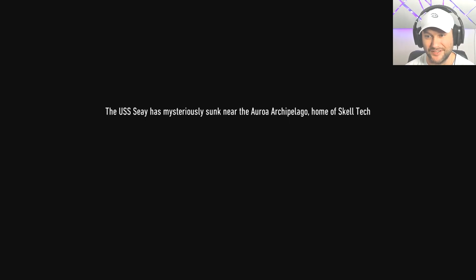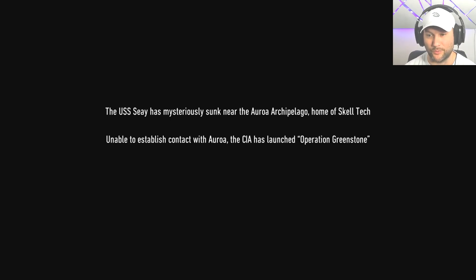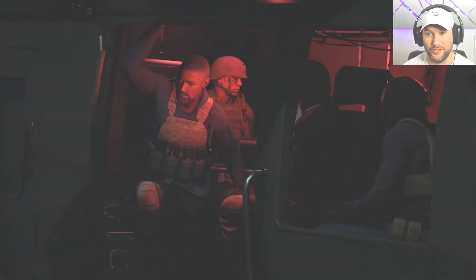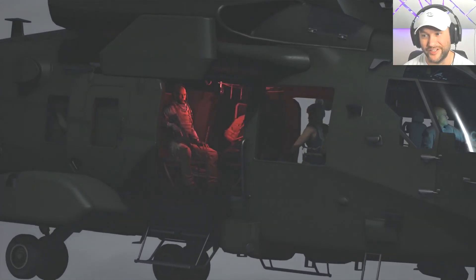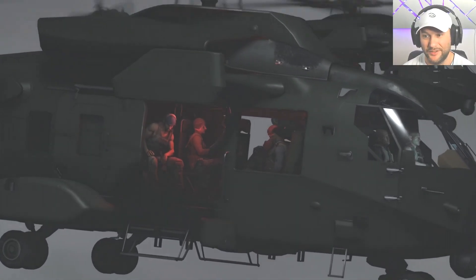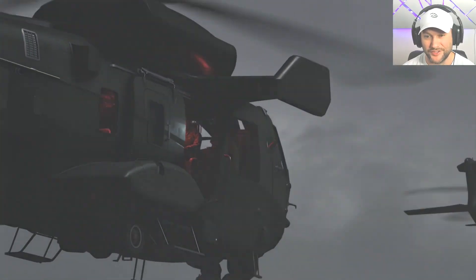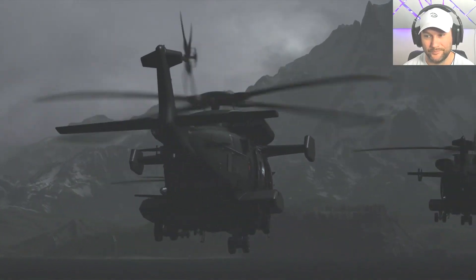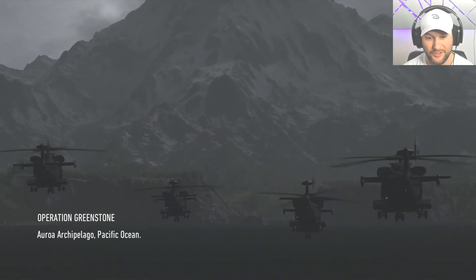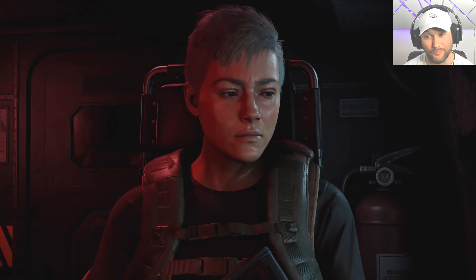The US SCA is mysteriously sunk near Aurora Arcadia — home of Skell Tech — unable to establish contact. The CIA has launched Operation Greenstone. As the leader of a spec ops team of 32 Ghosts, your objective is to restore communication. We're gonna jump right into the fire — hopefully it's some type of mission slash tutorial so I can learn how to play on the fly. We are the Ghosts. The game looks amazing.